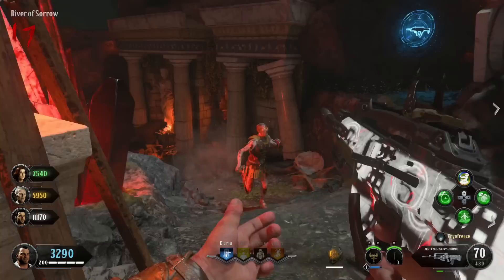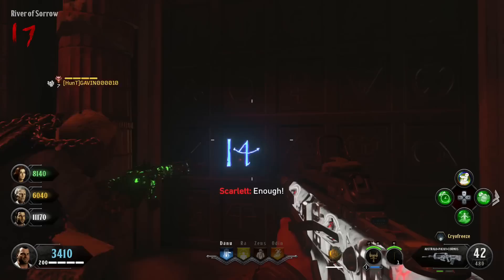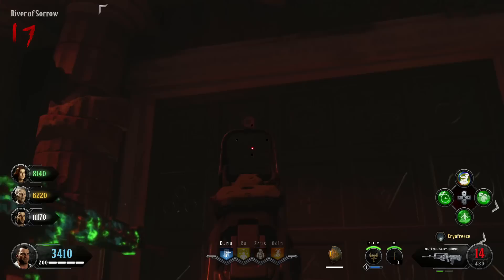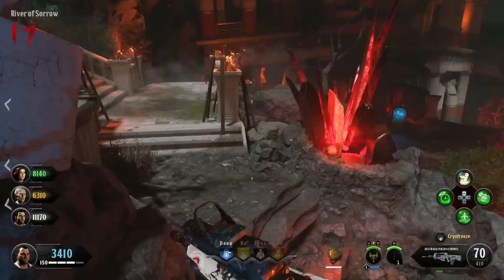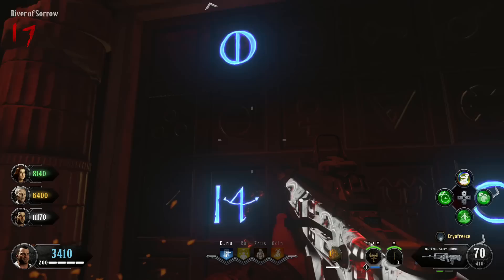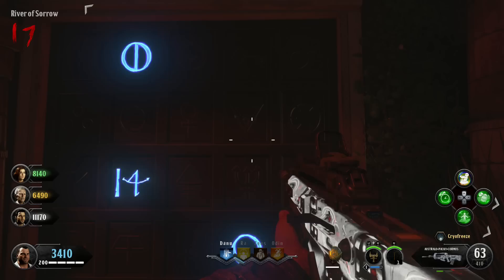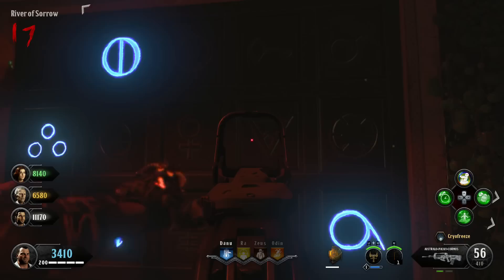Make your way to the river of sorrow area in the underworld, where Pegasus brings you, and shoot the Poseidon symbols located in the back. The sequence is: the I4 symbol, then the circle with the line, then the turned-over six, then another circle that's down and to the left, then three dots, then an upside-down triangle. Shoot them in that correct order and you'll get a cut scene.